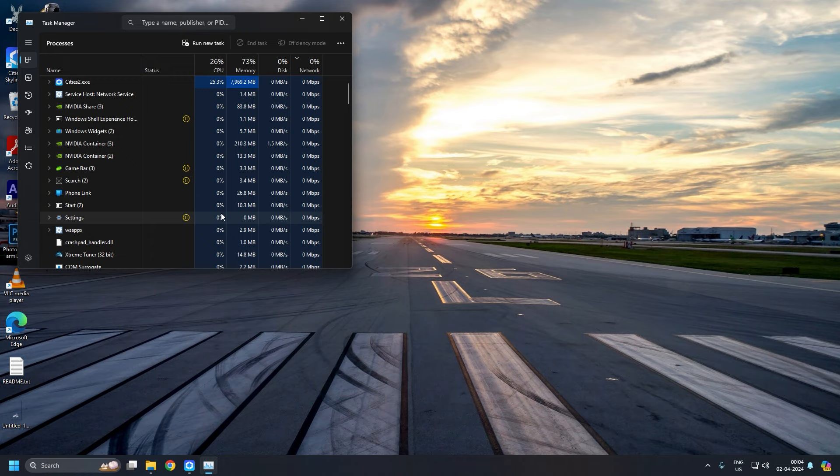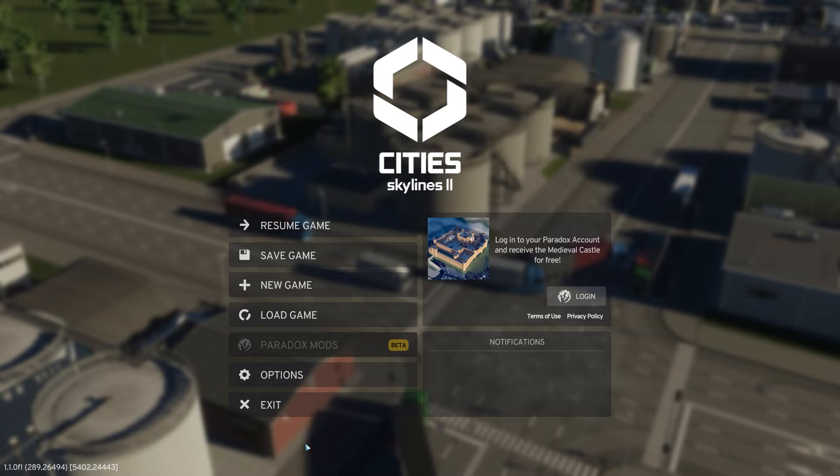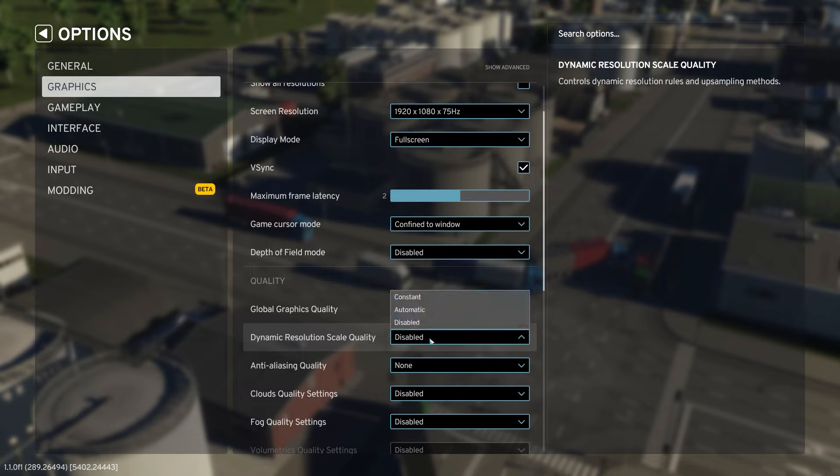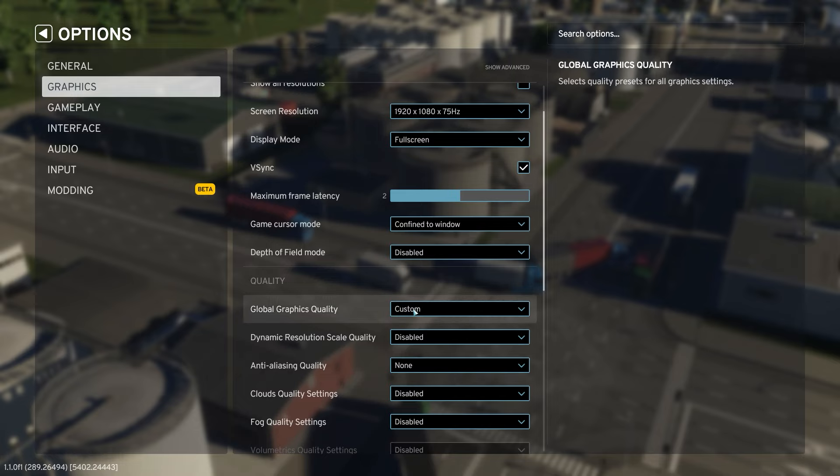Back in the game, go to Options. Make sure the dynamic resolution scale quality is set to Disabled and not Automatic. Automatic generally sits at medium, while Constant locks the graphic quality to whatever you set it to. Make sure you set it to Disabled.